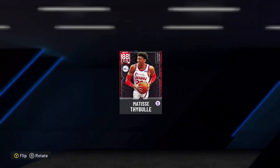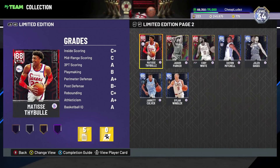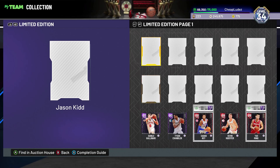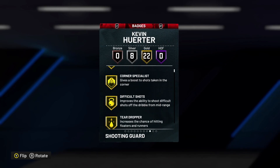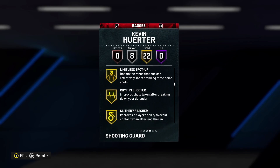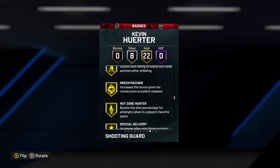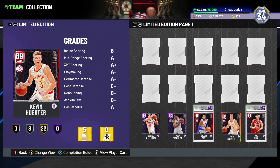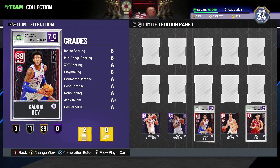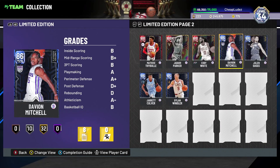Matisse Thybulle is always an early game beast - you guys remember we got ruby Matisse last year, he's also a beast. You can get him at buyout so you should absolutely pick him up. Kevin Huerter - some people like him, some don't. If you're looking for a sharp-shooting wing at the ruby tier you should definitely pick him up. I can't say certainly whether he's really better than Tyler Hero, but he's definitely cheaper and about the same level of production.